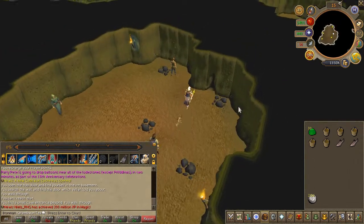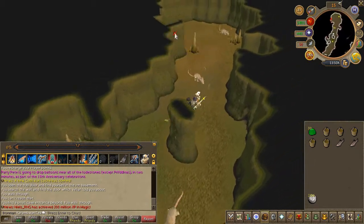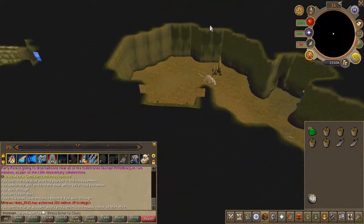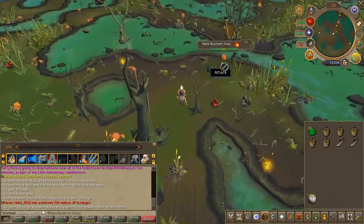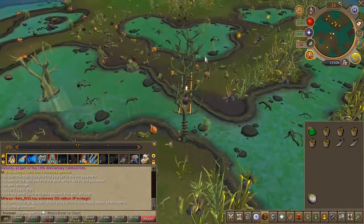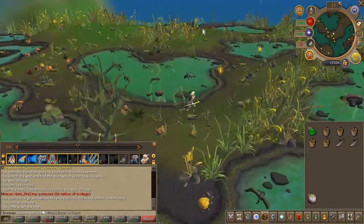You will now have to travel to Morton. The fastest way is just to go through the swamp. Head all the way south, climb up the tree, and use the boat nearby.